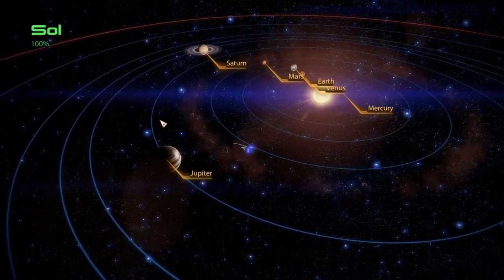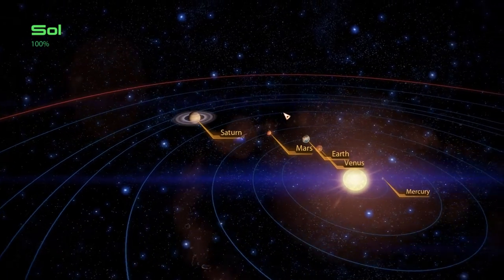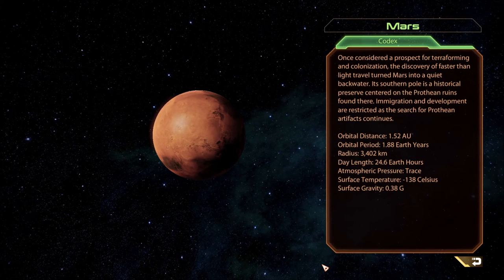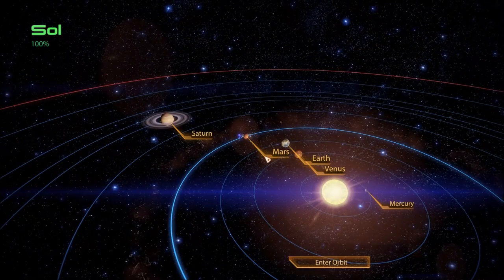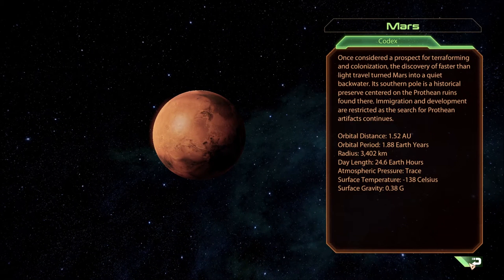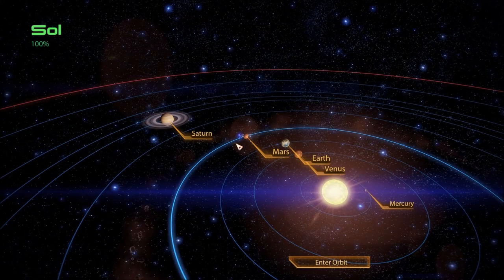Fourth planet from the sun - Mars. Once considered a prospect for terraforming and colonization, the discovery of faster-than-light travel turned Mars into a quiet backwater. Its southern pole is a historical preserve centered on the Prothean ruins found there. Immigration and development are restricted as the search for Prothean artifacts continues. We can't mine here - yeah, restricted. I'm gonna go to Earth last, let's skip to Mercury.